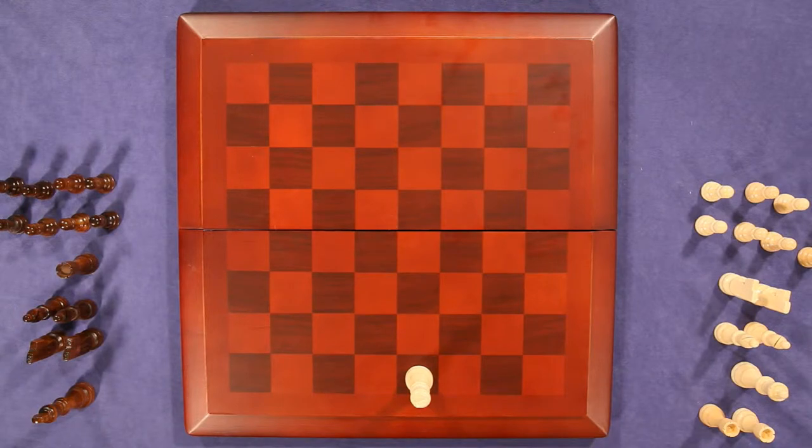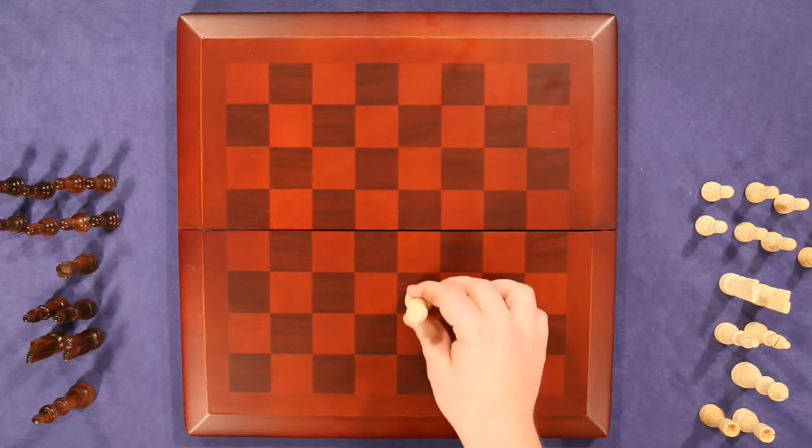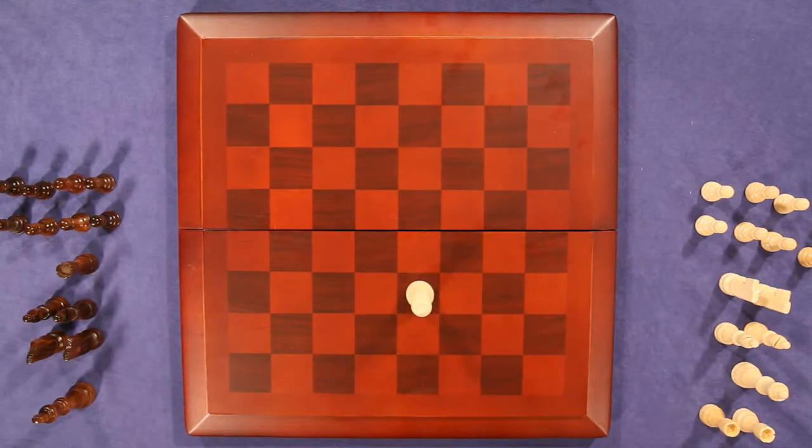The bread and butter of the game is getting to say that beautiful word: checkmate. Getting there, there's a step in between called check. That is where you have put the enemy king into a situation where, if you do not change it, he can be captured.